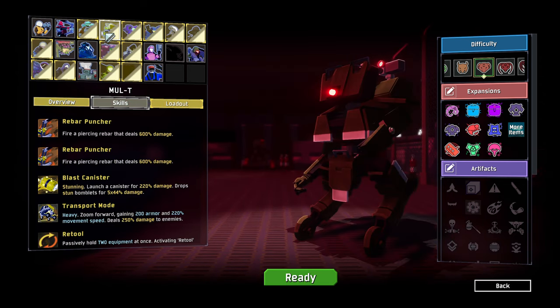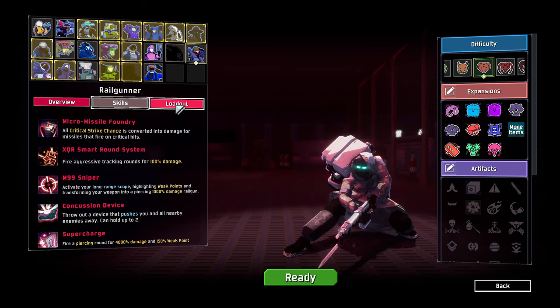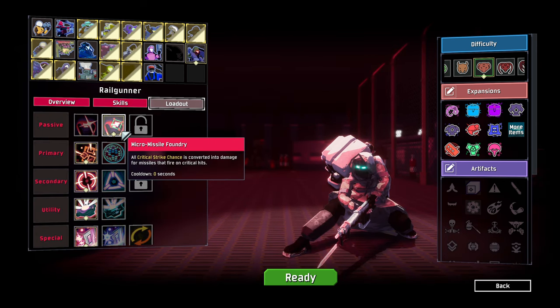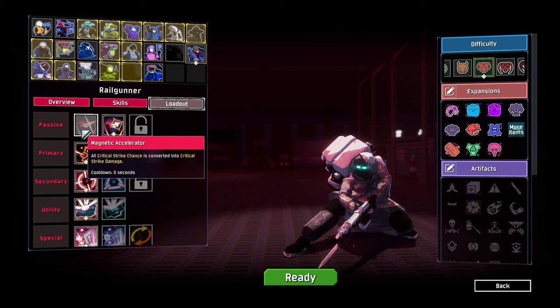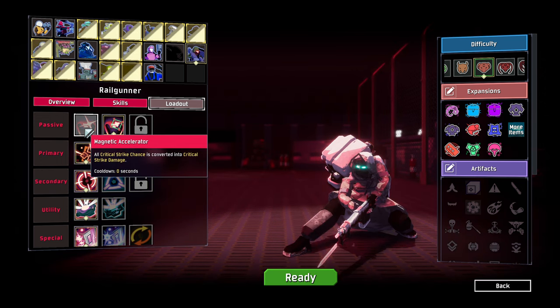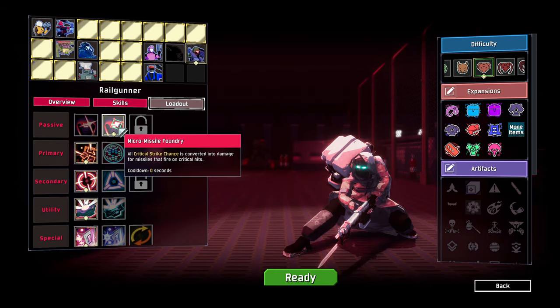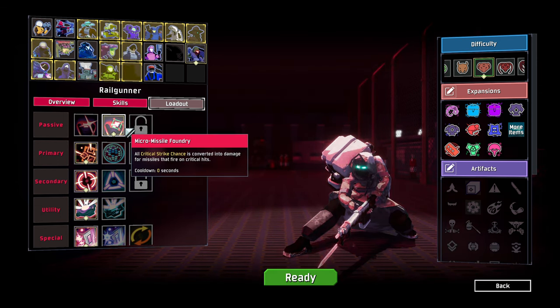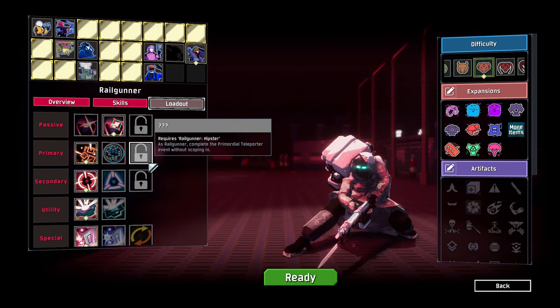Some really, really interesting ones here. I'm going to be playing as the Railgunner first because he's definitely my favourite class. We are actually changing one of his passives to the Micro Missile Foundry, which is a modded one. Regularly, all crit chances convert into critical strike damage. Instead, all critical strike chances convert into damage for missiles that are fired on critical hits, which sounds very interesting to me. So we're going to try that out.